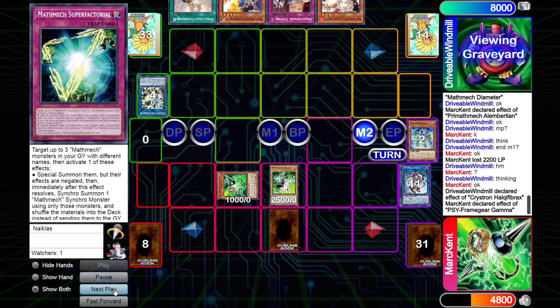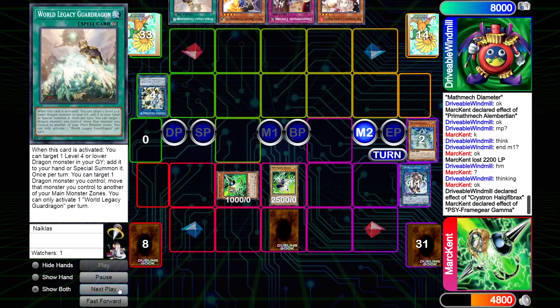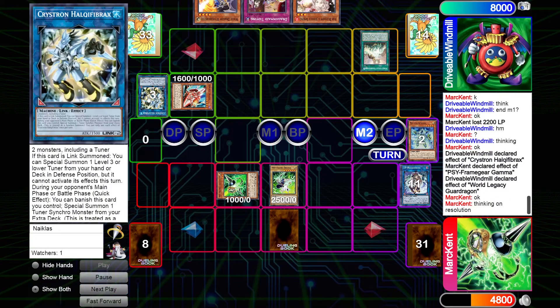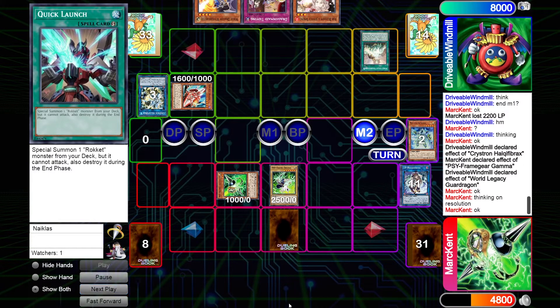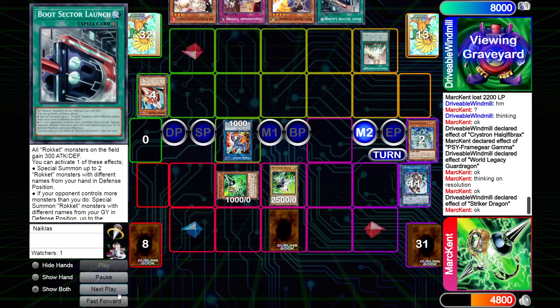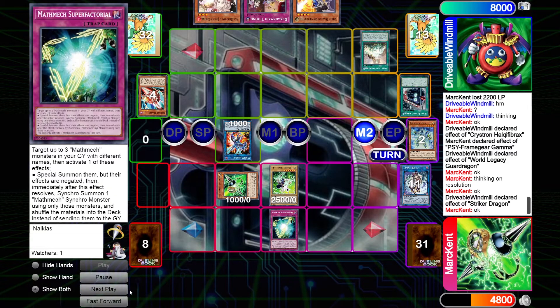The battle phase is over, so there's not much to worry about, but Windmill still has a couple of plays. They activate World Legacy Guard Dragon, special summoning back the Rocket Tracer, and going into the Striker Dragon. Mark is thinking on resolution — they still have Super Factorial set, which is the only thing Windmill has to worry about. They go into Striker Dragon.